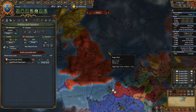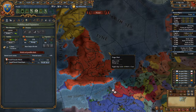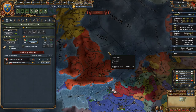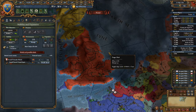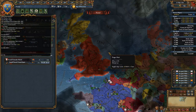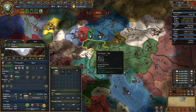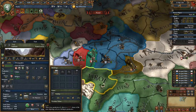Now that you have a more stable rule, you could want to make money, and one way to go — if you have the DLC Common Sense — I want to stop you from doing something that you don't want to do. Basically, I'm going to look at Tyrol, and as you can see, Tyrol has a gold mine.